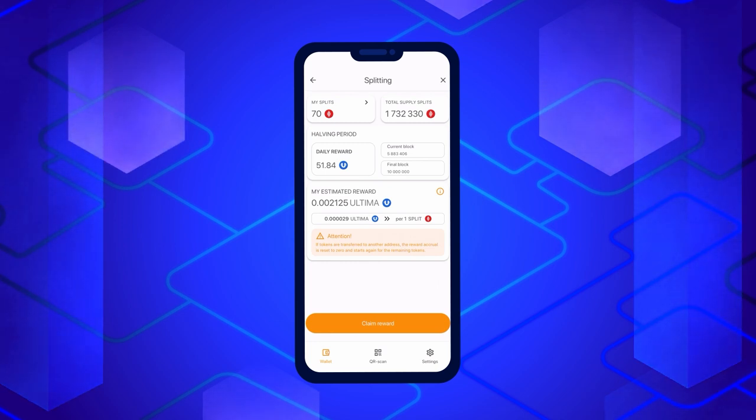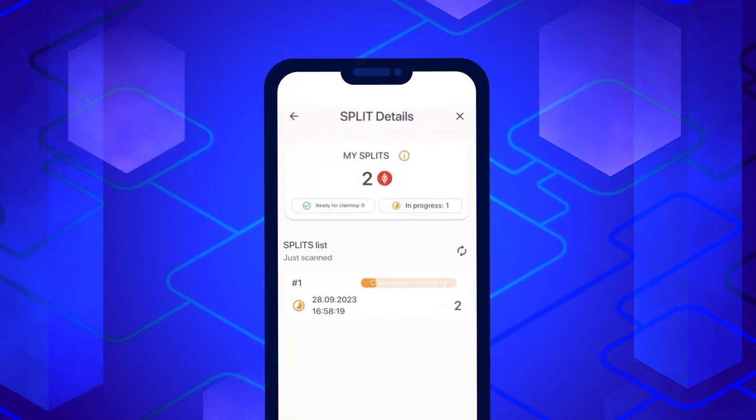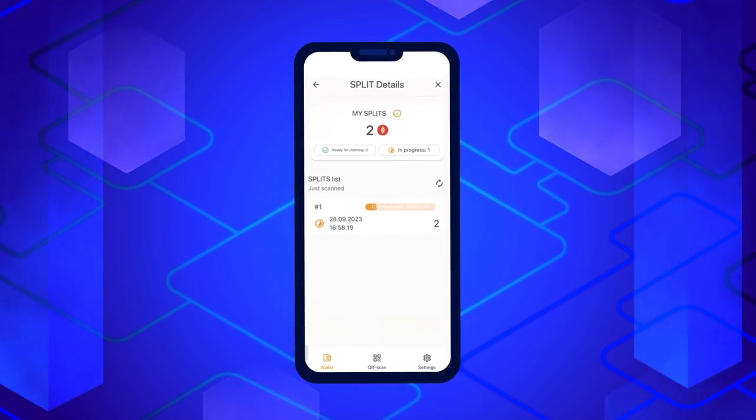To determine which tokens are ready for splitting, go to the Split Details section by clicking on My Splits. There you can see which tokens are eligible for rewards. You can claim a reward, but it will only be credited for splits that have been held for more than 24 hours.